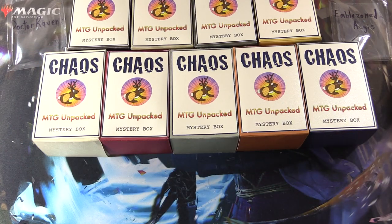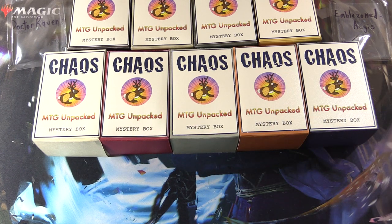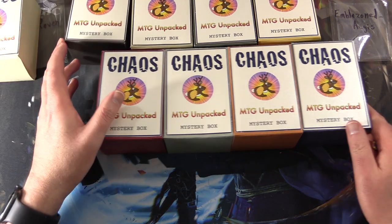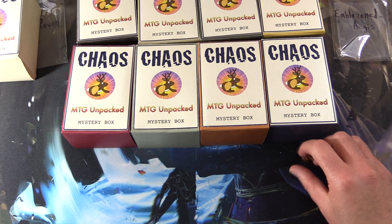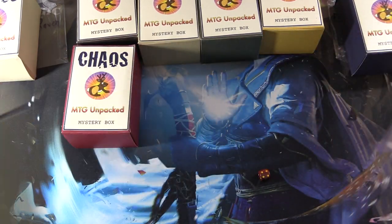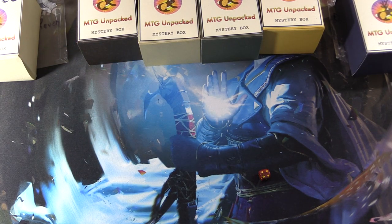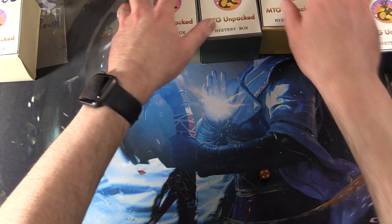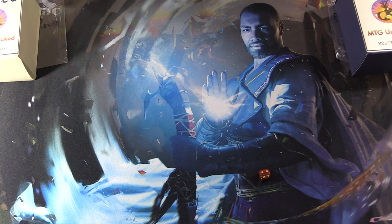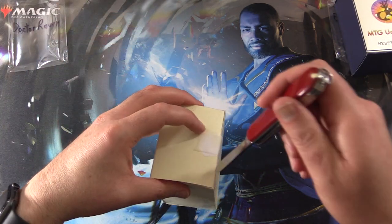We're going to roll one through three, four through six, and then narrow things down. Four — that's the second row. Now we want one through five: number one. So that one goes to Dr. Raven. And same thing again: five, second row, and four. So that one goes to Emblazoned Aegis. We'll set the rest aside. If you are a patron and interested in these, I actually have one left for this month. Maybe you want to wait and see what's inside first. The theme this month is Mono Blue, so if you are a blue mage, you might be into these. Let me know on Patreon.